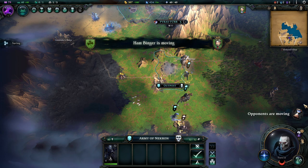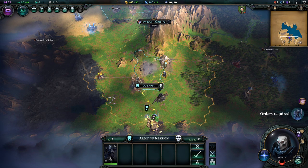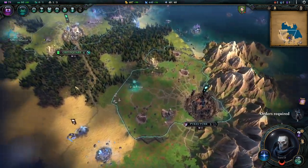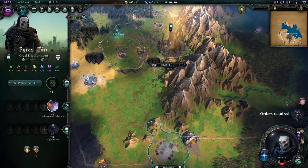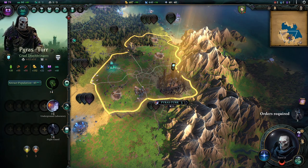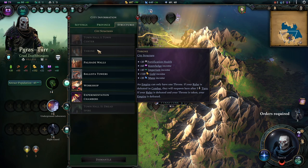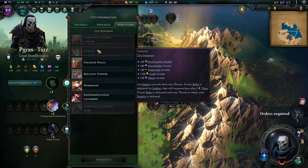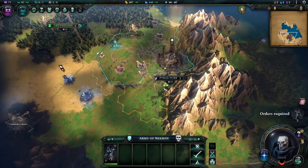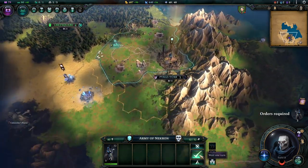The outpost will now be transformed into a city in three turns. It will be like our main city, except it won't have the throne city building. That building is only available in your main city - it has insane income bonuses and comes with innate fortification health which makes it harder for the enemy to conquer. I'll explain how sieges work when it's time for that.